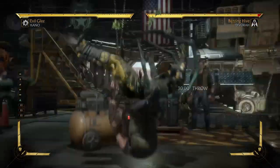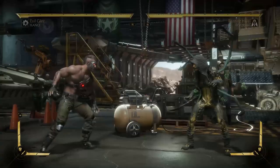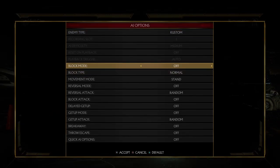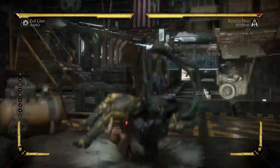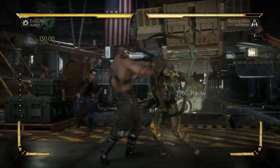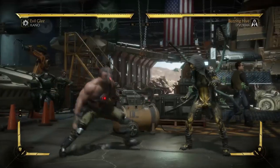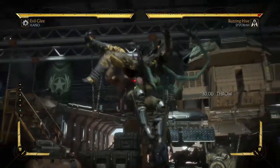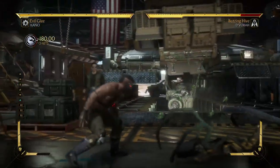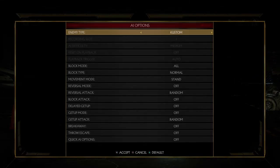Command throws are pretty useful because, just like normal throws, they are really great for mixing up your opponent. For example, if Dvorah is blocking, anytime I can go in — and again, it adds an extra layer to the offense. Plus, as you can see, a regular throw does 140 damage, and his command throw, if you amplify it, does 180. So we're talking about significant damage here.